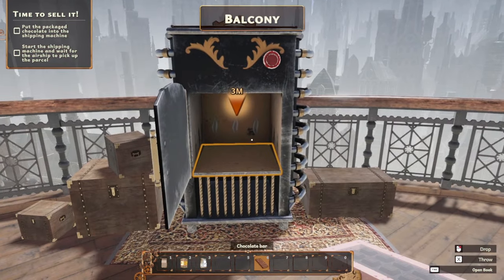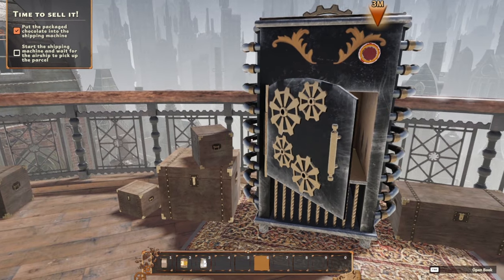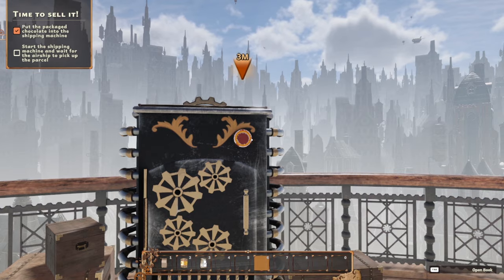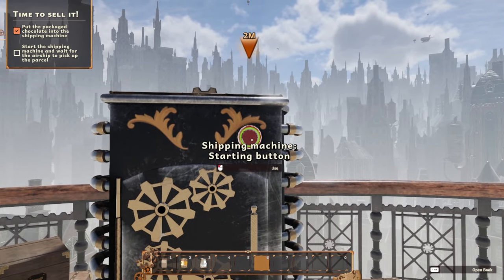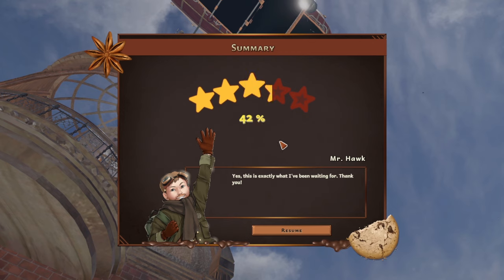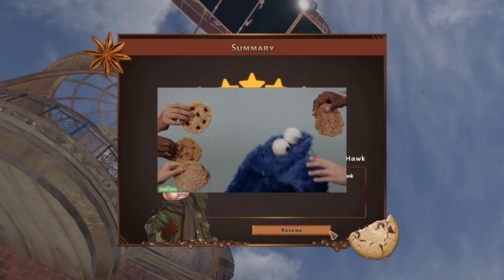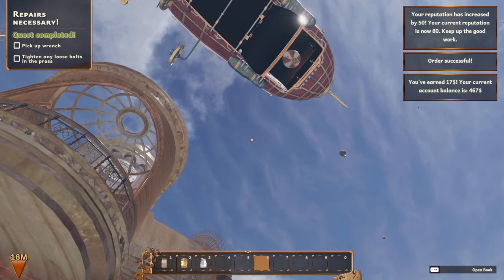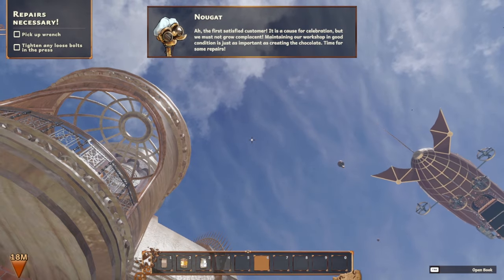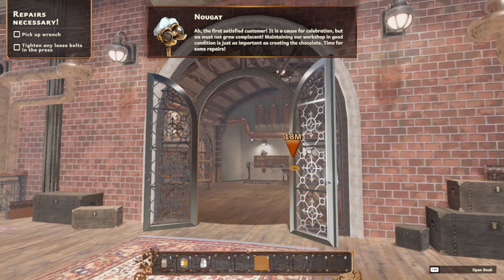Open the door. Close the door. Start the shipping machine and wait for the airship to pick up the parcel. Push the button — it's so bright! Yay! 'Yes, that's exactly what I've been waiting for. Thank you!' You're welcome — 100%! Repairs necessary — pick up the wrench, tighten any loose bolts in the press. The first satisfied customer is cause for celebration!